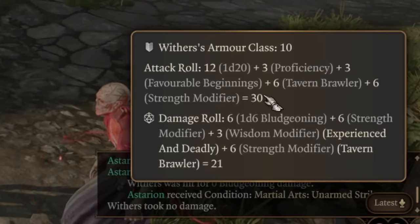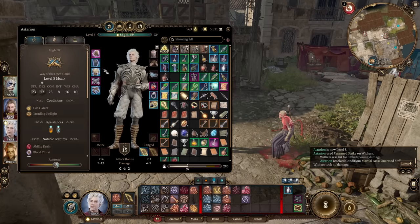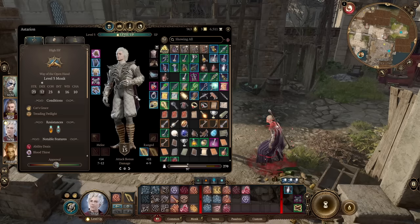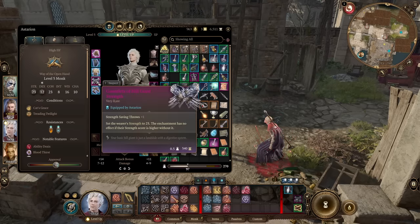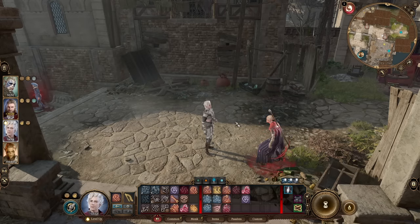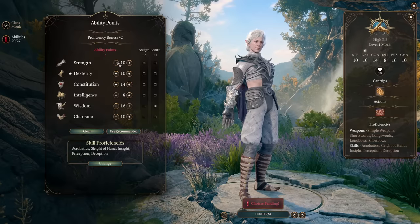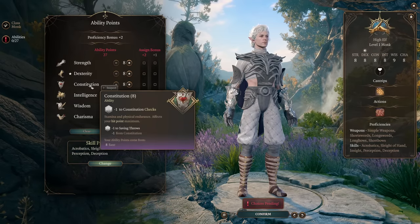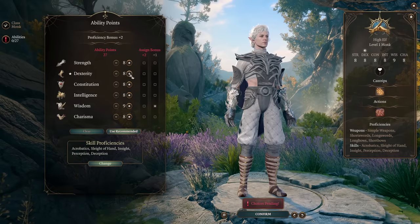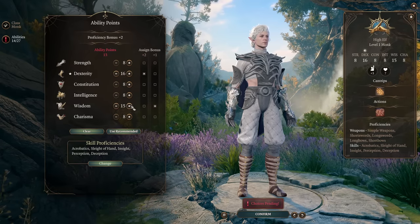So you'll add plus 4 to your damage rolls and attack rolls at level 5 - that's almost 100% hit chance at these levels, which is incredibly good. But when you're finishing the game around level 12, when you get awesome items like the Amulet of Greater Health and Gauntlets of Hill Giant Strength, that's when you go and respec one more time. With these late-game items you don't need constitution or strength anymore, and you can go high wisdom and dexterity.